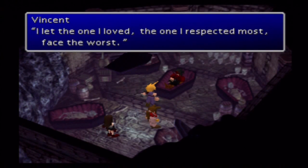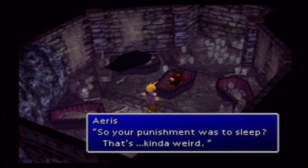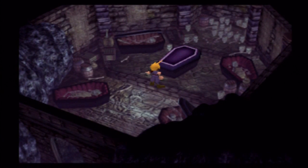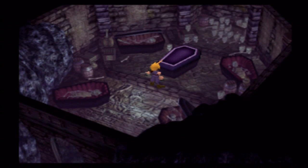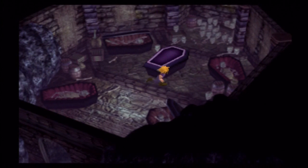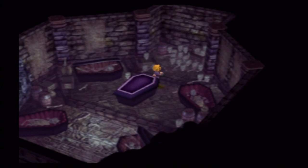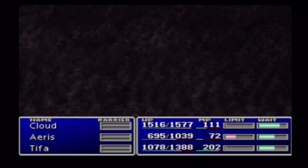Vincent — formerly of the Turks. I have no affiliation with Shinra now. Formerly of Soldier — you were also with Shinra? Then do you know Lucretia? Who? Lucretia — the woman who gave birth to Sephiroth. Was that Jenova? Gave birth? Wasn't Jenova Sephiroth's mother? That isn't completely wrong, but just a theory. He was born from a beautiful lady — that lady was Lucretia. She was an assistant to Professor Gast of the Jenova Project. A human experiment? There was no way to cancel the experiment. I couldn't stop her. That was my sin — I let the one I loved, the one I respected most, face the worst. So your punishment was to sleep? That's kind of weird. Let me sleep! I don't want to let you sleep. Can I pour water on him?